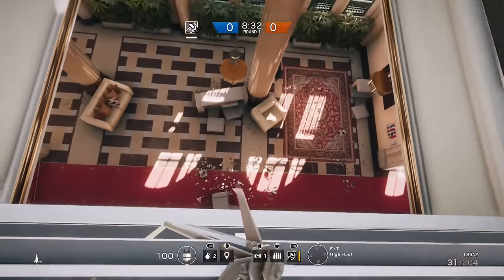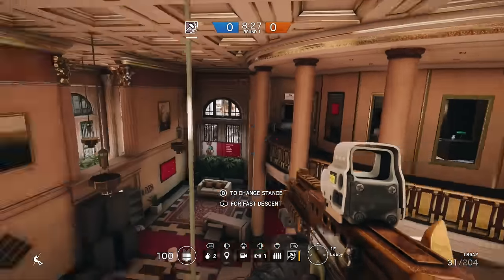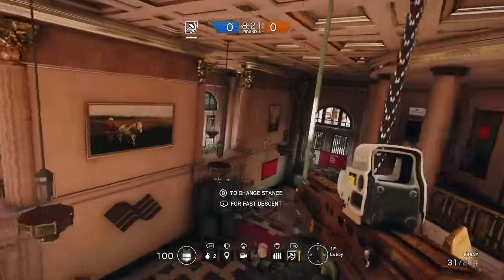What you're going to do is you're going to rappel down. Now you're going to come in here, change your stance, and you're going to just throw your drone somewhere where you think it's not going to get killed, because this is going to be essential to doing the glitch. So just throw it somewhere — it doesn't matter where it is.